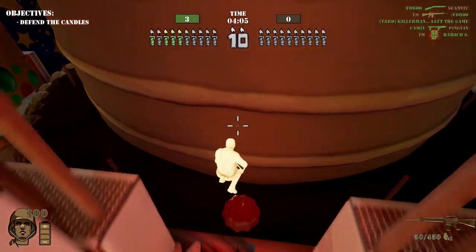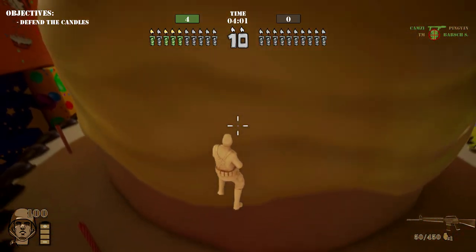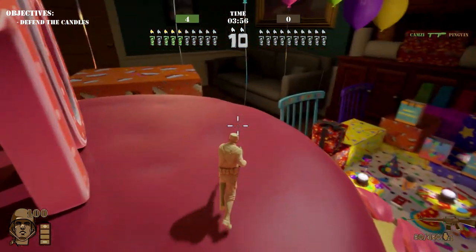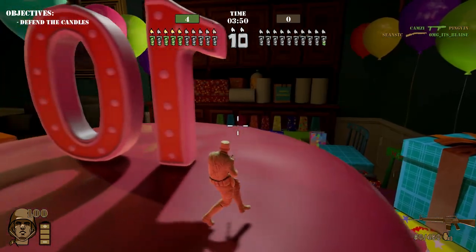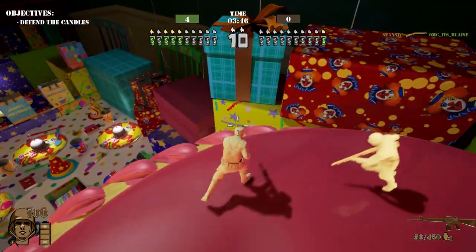There are some really fun interesting ones — like one where you're in the fridge and you have to melt the ice around your dinosaur to release him, and there's this one where you have to defend the candles. The enemies are trying to attack our candle right now. This is an asymmetrical map — we're the only ones with candles and we have to defend them from the horde.